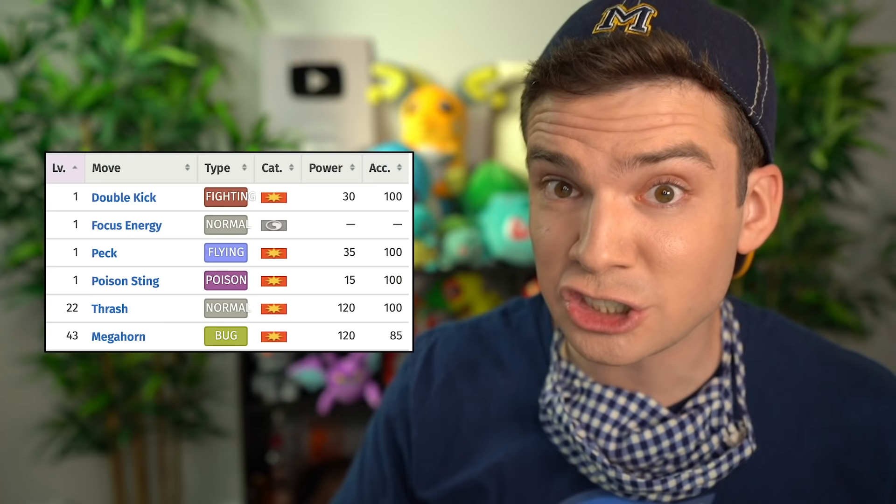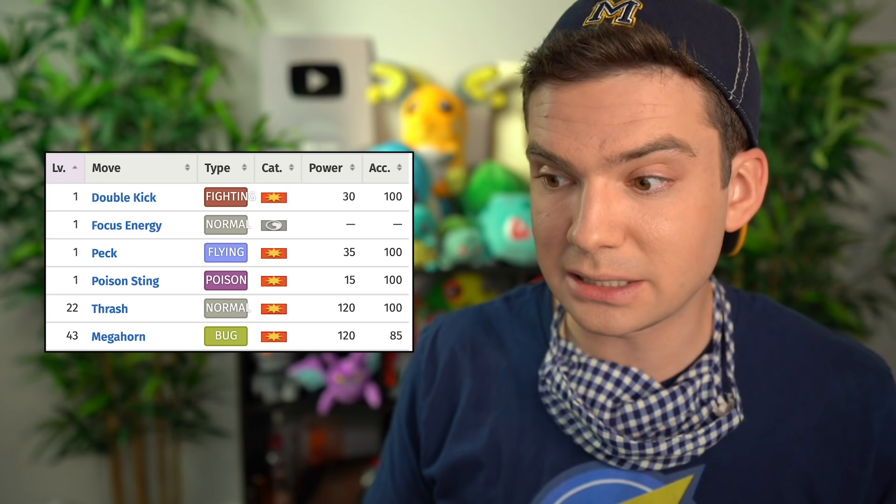I decided it was time to train up Needle the Nidoran Male. It doesn't know a normal type move, but if I could keep it from evolving to level 20, it would learn Horn Attack. Then if I used a Moon Stone on it right away — I got a couple from Mount Moon — it would become Nidoking, which learns Thrash at level 22, which is the strongest move in the game by about 10 base power points over Hyper Fang. It was exciting.